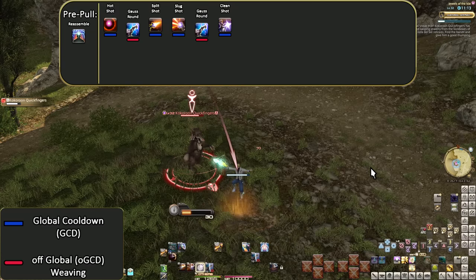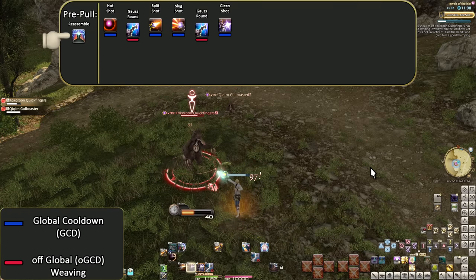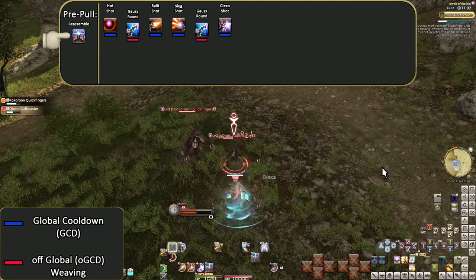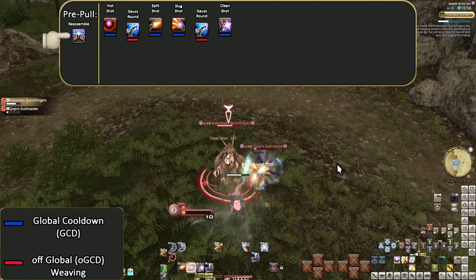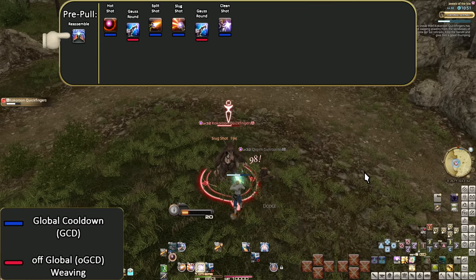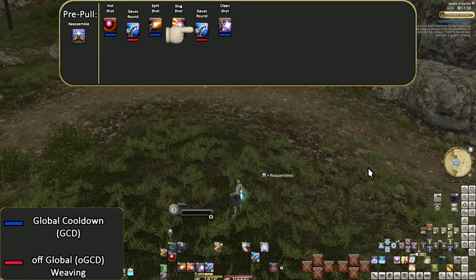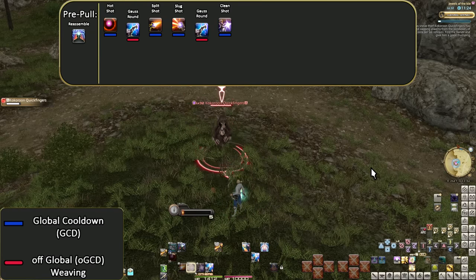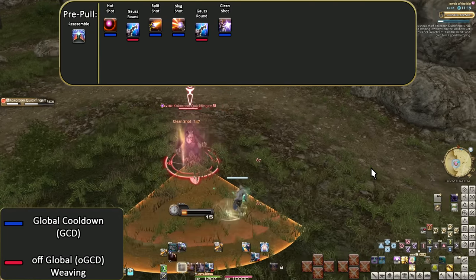This pre-pull Reassemble has 5 seconds before the pull to put it up before it runs out, so you could hit Reassemble right before the tank pulls and still get the big hit. Technically it could be stronger to put Reassemble on Clean Shot, but this puts the skill on cooldown sooner, available to use again sooner. The Gauss Rounds we can just fire off whenever for free damage, then spam your single target combo.